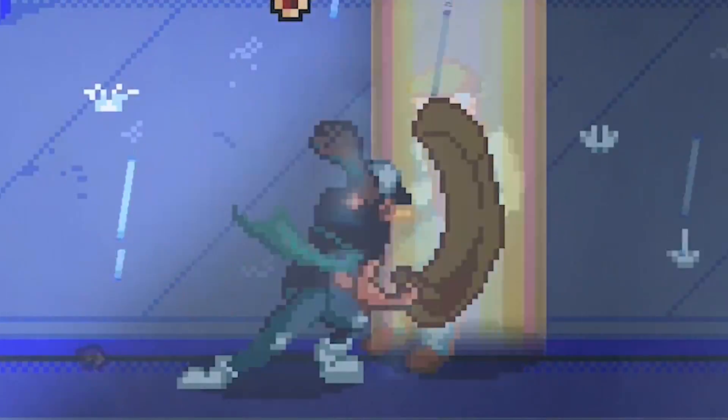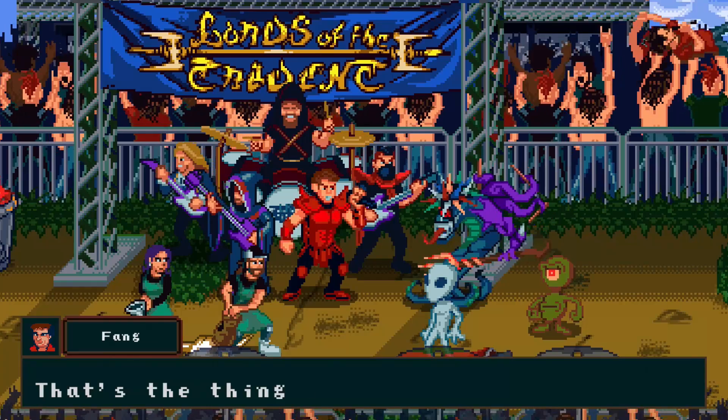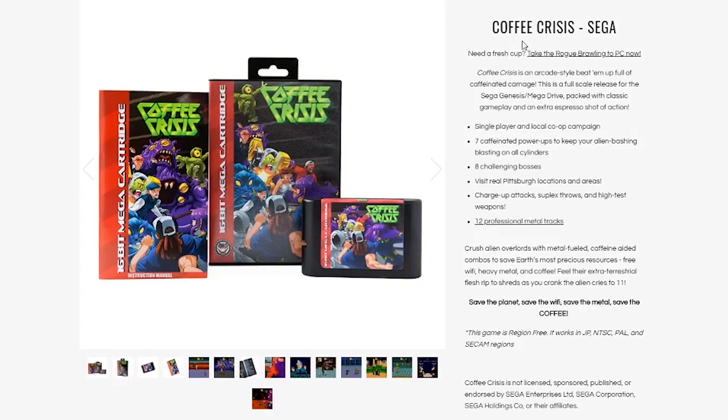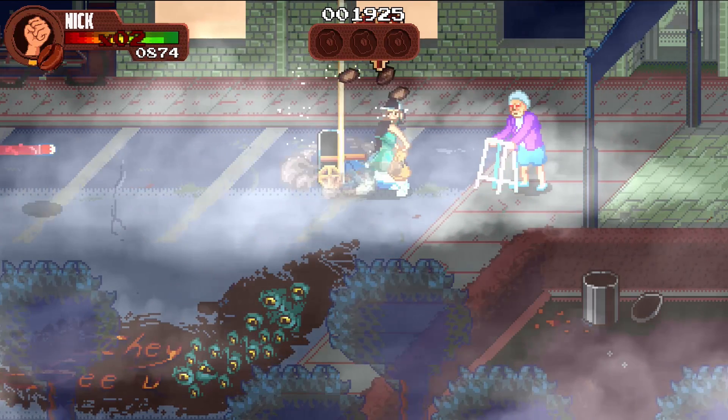How many times do I have to teach you this lesson, old man?! Coffee Crisis is an old-school side-scrolling beat-em-up with metal. And when I say old-school, they actually released it on Sega Genesis! Because of that, Coffee Crisis has simple retro controls and uses passwords to track your progress through the game.